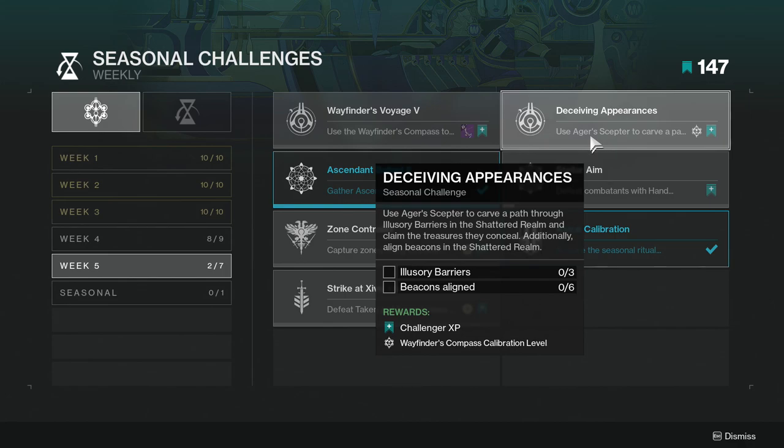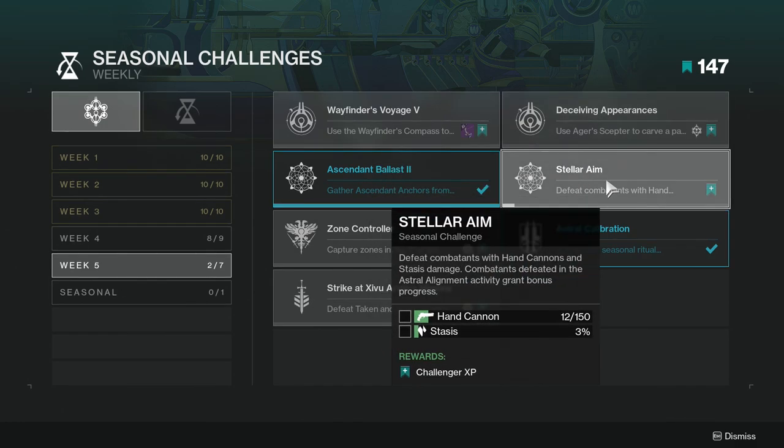Deceiving Appearances: use Ager's Scepter to carve a path through illusory barriers in the Shattered Realm and claim the treasure they conceal, and additionally align beacons in the Shattered Realm. Unfortunately this doesn't work if you did it last week — you may just have to do it in this week's instance. It's not that hard though, since you're going to have to do this anyway.